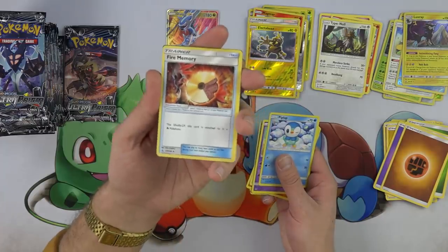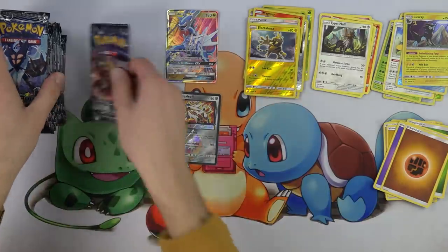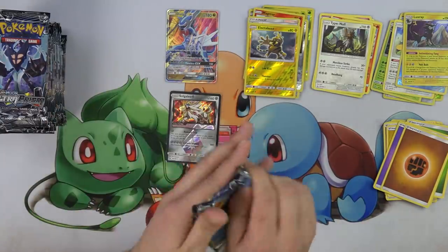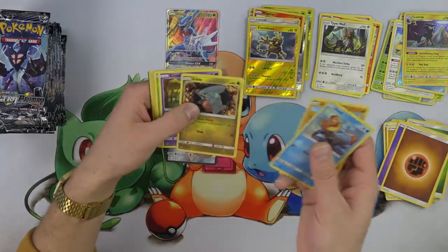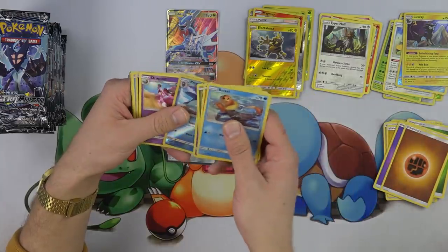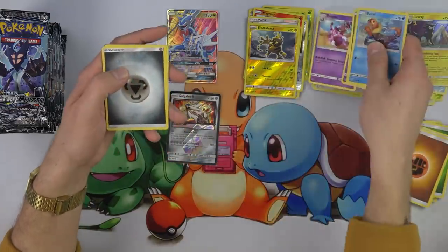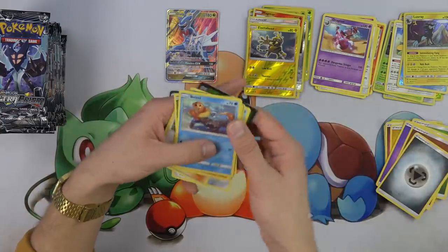And Fire Memory — didn't look close enough at the set to know that was going to be a thing. Very cool — Fire Memory. So now you can make your Silvally Psychic, Fighting, or Fire. Are there two memory cards in the set, Mikey? I don't think so. Turtwig, Prinplup, maybe. Drapion, Metal Energy, Manaphy, Lily, and Magneton.